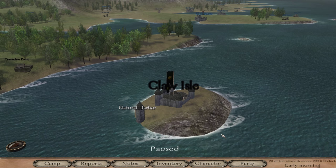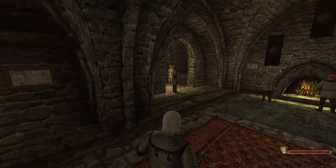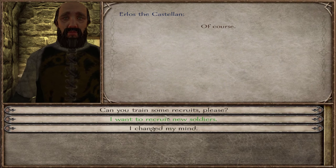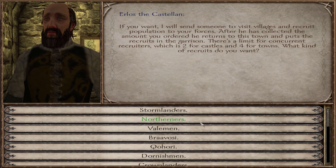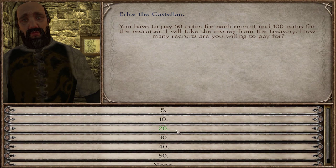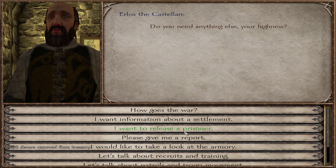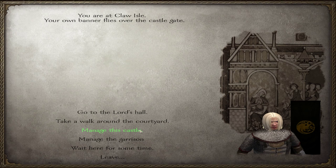First I'm going to recruit some more sellsword companies, but I need to raid some villages to get a little more money. I want to go to the lord's hall, talk to the castellan, and do some recruitment that way - you guys have been reminding me to do this. Let's talk to them about recruiting and training. I'll send them to the Veil since it's less likely they'll get captured. That cost more than I remembered. I thought there was another way of recruiting but I guess not.